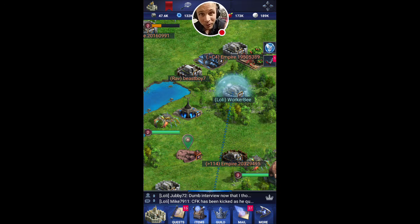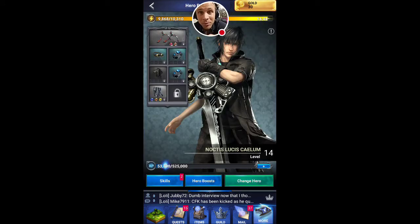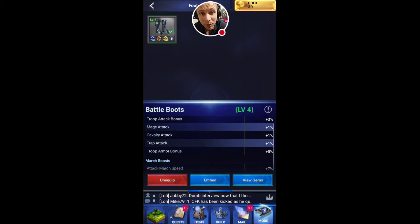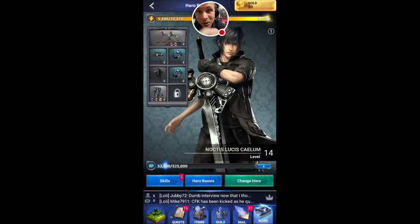Now that we have our skills buffing our army, the next thing you want to make sure is that your hero is equipped. You can embed gems to each item — for instance this item I embedded three gems. In total my troops will do 3% more damage: 1% mage, 1% cavalry, 1% trap, with 5 bonus armor and 7% increase in march speed. If my army is with my hero, they have all of that on top of the skill buffs — awesome.